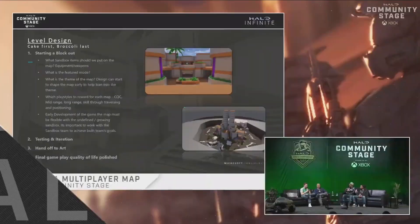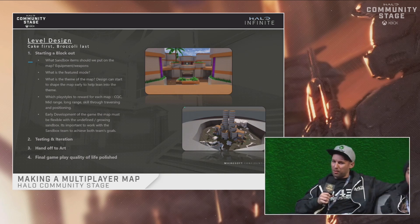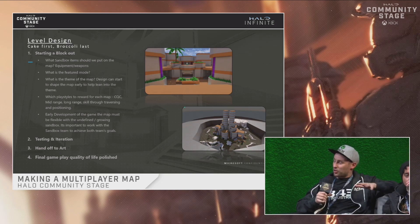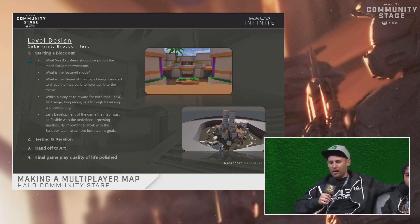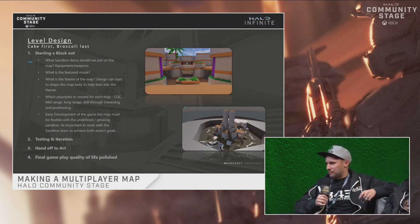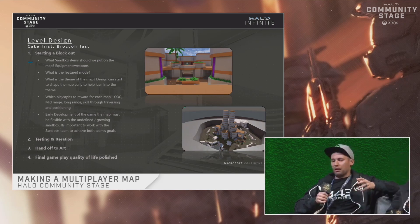So first, I'm going to talk a little level design. This is the level design section of the panel. It says 'cake first, broccoli last' — that's how I describe level design. We get to do design, that's like the sweet spot of everything. And then once you're done, there's a lot of hard work afterwards: managing the map, making sure it's true. I'll be talking about how it starts, what things you consider, what's running through your head.